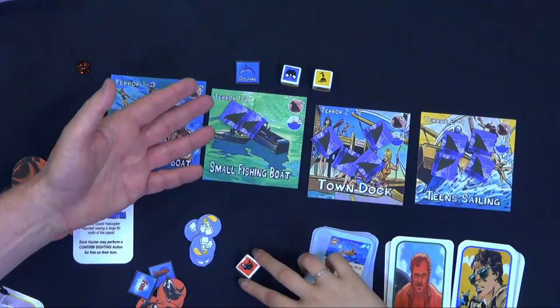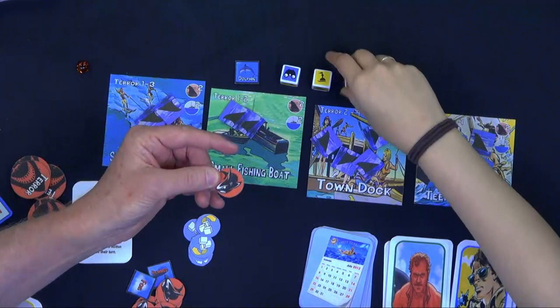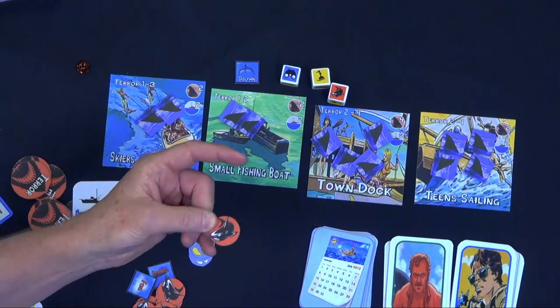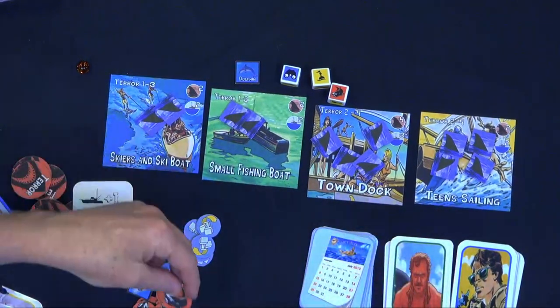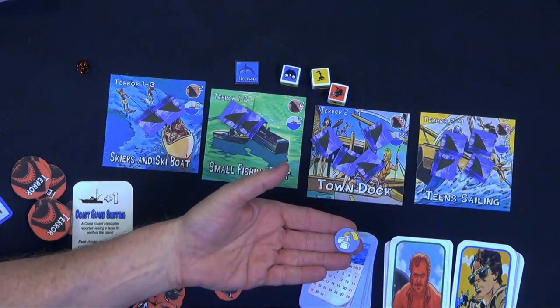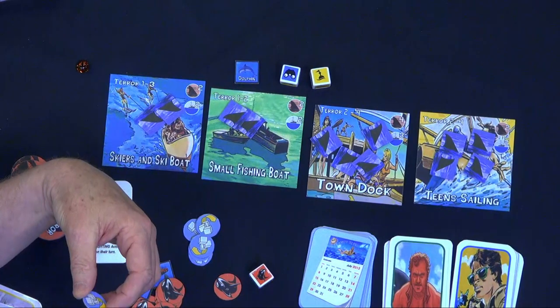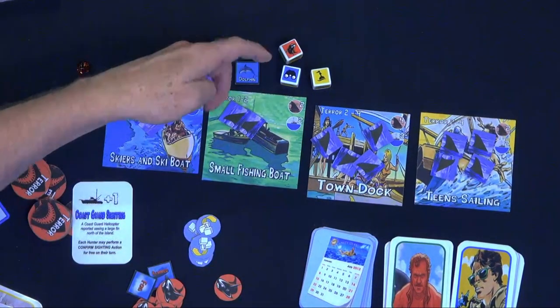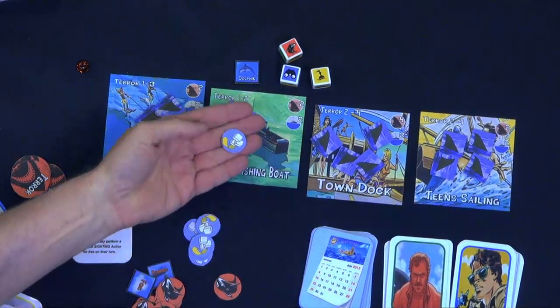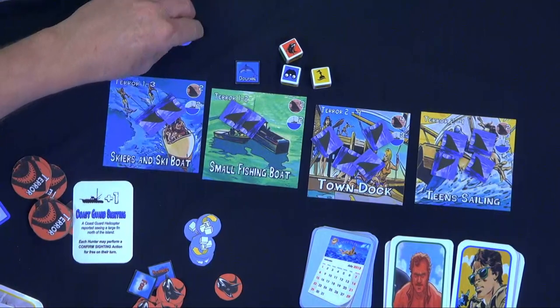This is a bad roll because you end up giving the shark a token, and the shark uses these tokens to do special abilities. You can change your roll because you start the game with a re-roll token — you can spend this to re-roll any number of dice. Well, the dice hate me — that's what we call a waste. You also have the option to take a re-roll token as an action if you don't want to do something else, to save it for later.